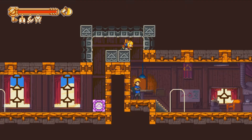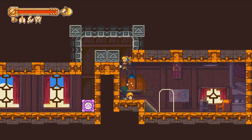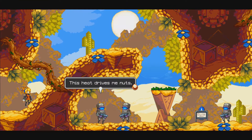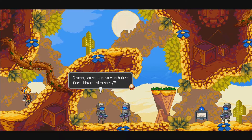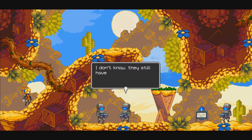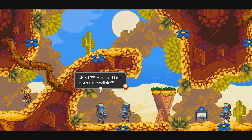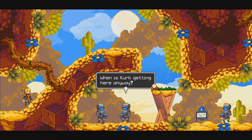I'm going to startle this NPC by dropping down on him — I feel kind of bad now, sorry there buddy. I overhear soldiers talking: 'This heat drives me nuts.' 'You can complain to the top agents when they get here.' 'Are we scheduled for that already?' 'I thought General Chrome had authority to run all operations anyway.' 'They still have authority over him, so maybe they want to check on things.' 'I was told Agent Gray died.' 'No idea — just don't look Agent Black in the eyes.'